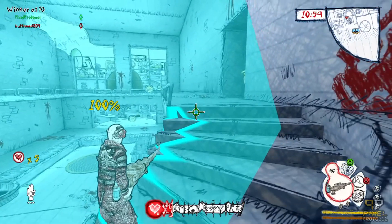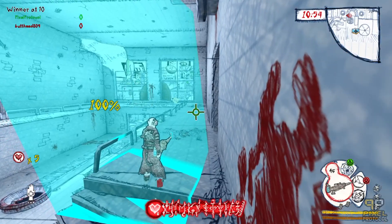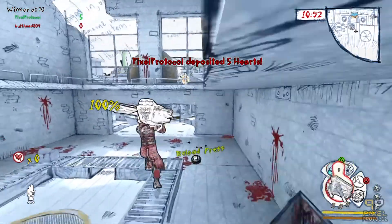So you're going to try to deposit five hearts? All at once? Really? Wow, you got guts pal. You're a fucking idiot. But you do have the guts. Nice!